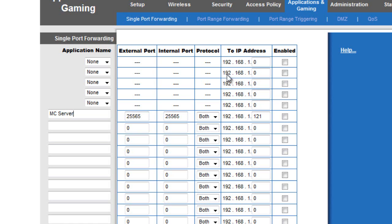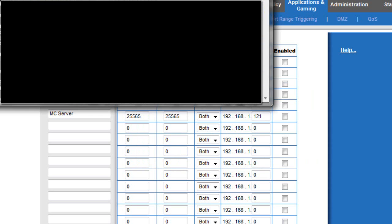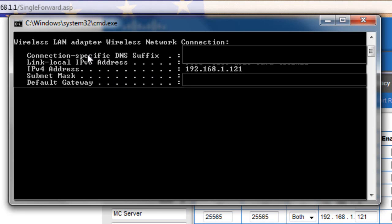For the IP address field where it shows 192.168.1.x, open up your CMD again and look for the IPv4 address. This is still under the Wireless Adapter / Wireless Network Connection section where you found your Default Gateway — the address starting with 192.168.1. That last number is what you'll enter as your internal IP.